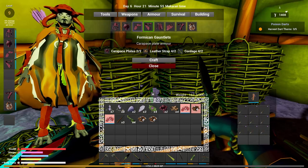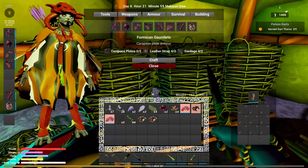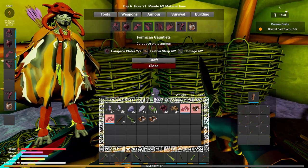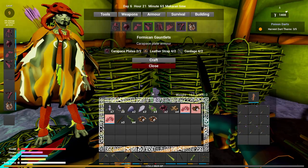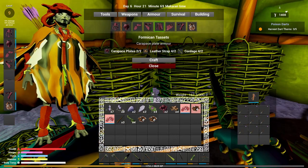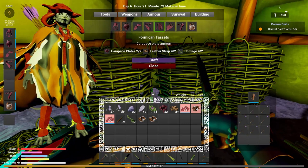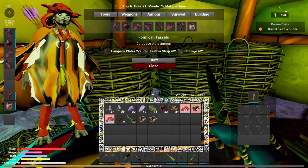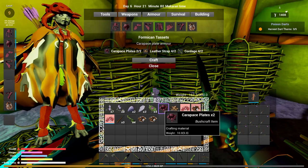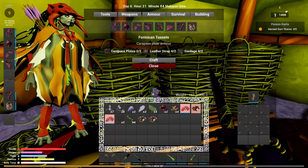We've made this one and this one, and we looted this one - I don't remember making that one. So we're at the skirt, and now we have one more piece and we'll have the full set. I'm seeing this one is damaged so we're going to have to get more carpus to repair it.